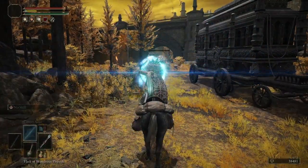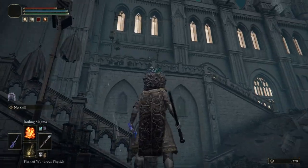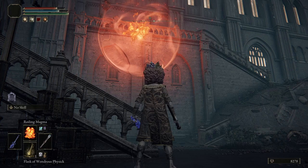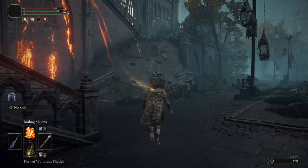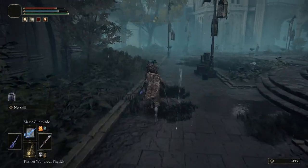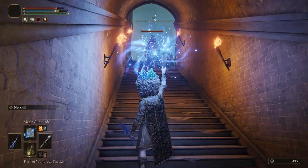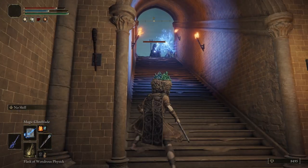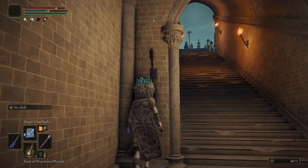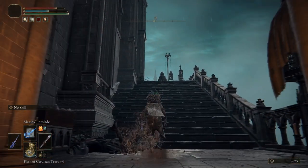You're not running around with a strength build just bashing everything in the face. Sometimes you need to get a little creative, because in most cases you're probably going to be pretty squishy. Unlike strength builds, you're not just pumping all your stats into vitality, strength, and stamina. Casters have to split those points up a bit more, so you have to get creative with your spells even if they may not be the most efficient in your arsenal.